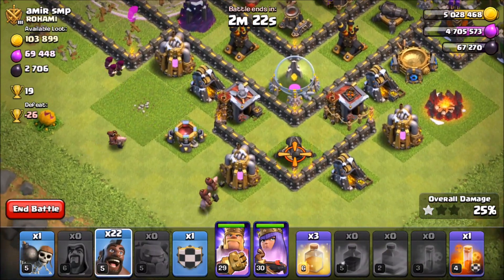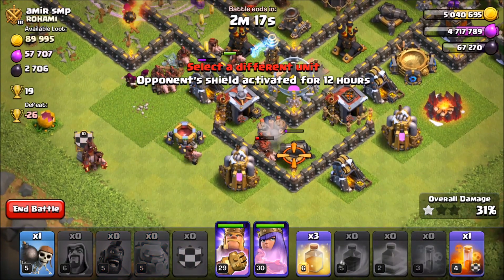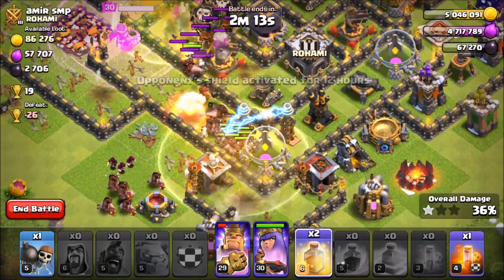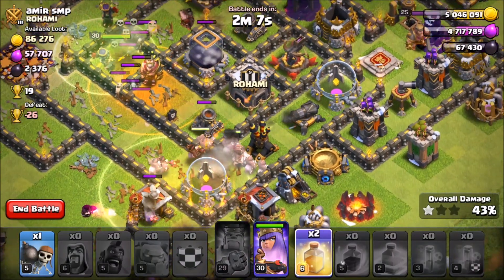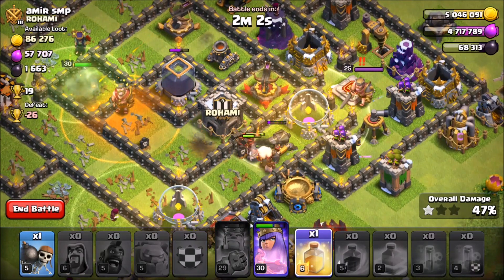We're going to poison the queen just to slow her down a little bit, and then let's throw in our Hog Riders — Hog Riders going in, just sprinkling them all in. There's a giant bomb, we're going to have to heal up right here. We heal up those hogs. Clan castle troops came out — we're going to poison those clan castle troops. I think I missed the king's ability. Throwing down another heal on the hogs.